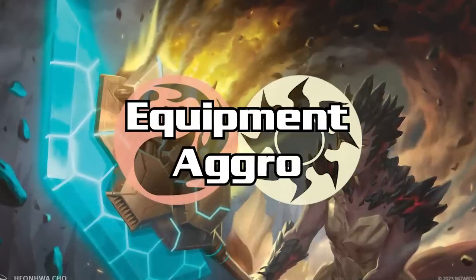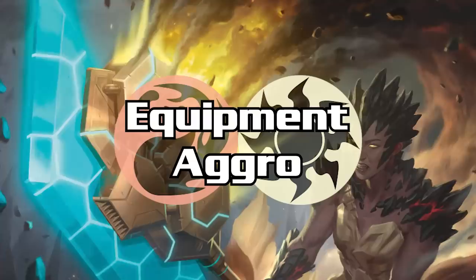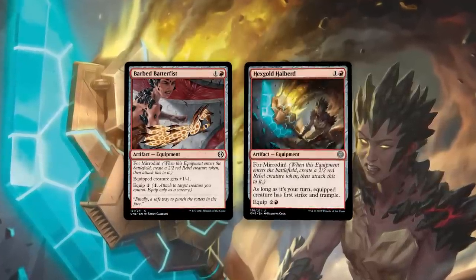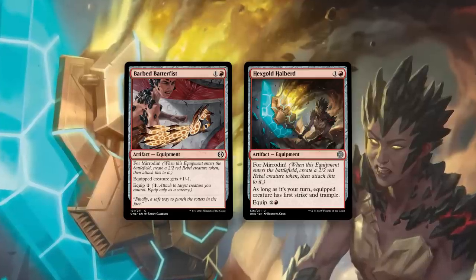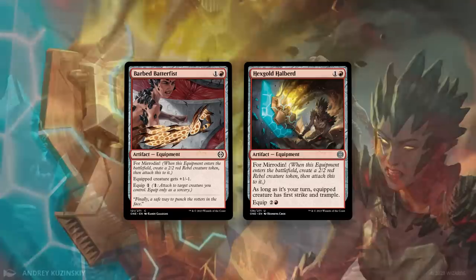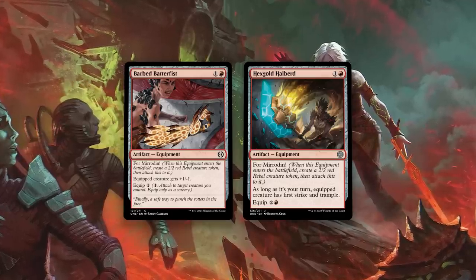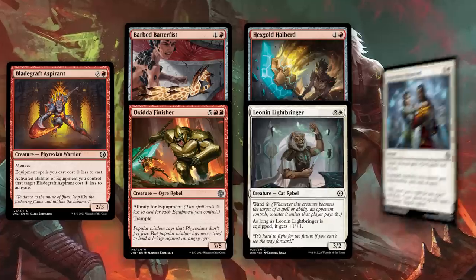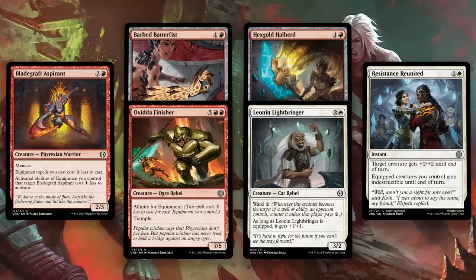The red-white archetype is equipment aggro, utilizing the new For Mirrodin mechanic. You need to be comfortable with a proactive, aggressive playstyle. Almost all equipment hits the battlefield attached to a 2/2, so treat them like creatures — Barbed Batterfist is a 2-mana 3/1, Hexgold Halberd is a 2-mana 2/2 with first strike and trample on your turn. You don't need an overabundance of equipment to run them. Any red or white card that even mentions equipment is worth including. Look for Bladegraft Aspirin and Oxid Ridge Finisher as enabler and payoff, and Leon and Lightbringer and Resistance Reunited if you have a healthy number of equipment.